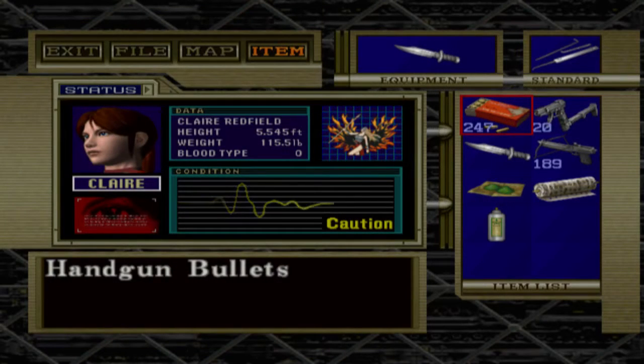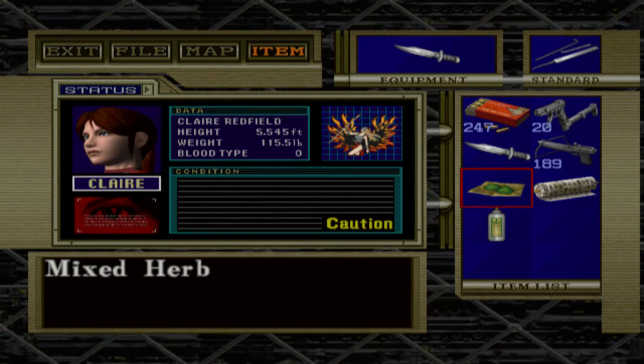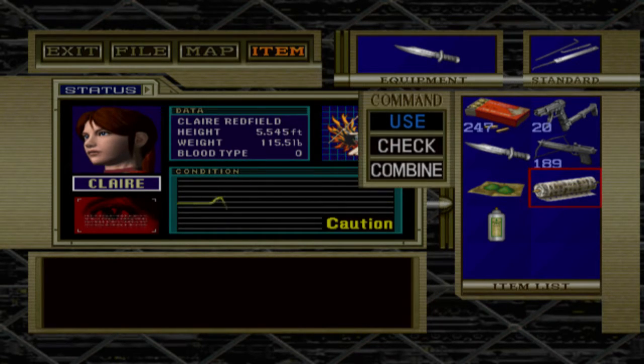Let's see — 1999 was the first Matrix film. This was a 2000 game, so there's definitely a chance that Wesker was inspired a little bit by that. But only a little bit. Anyways, let's do a piano roll.